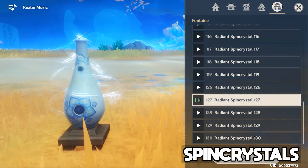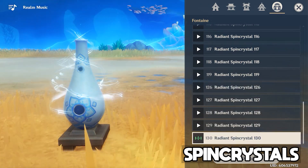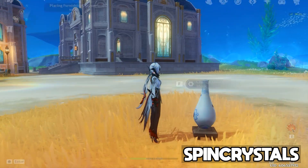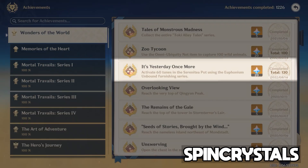Spin Crystals are generally released alongside new explorable regions, so it's no surprise the two new regions have five Spin Crystals scattered across their landscapes. The addition of these brings our collectible Spin Crystal total to 130. You can always check your total count in an in-game achievement and view your collection in the Serenitea Pot.